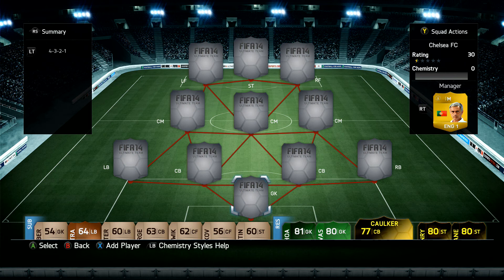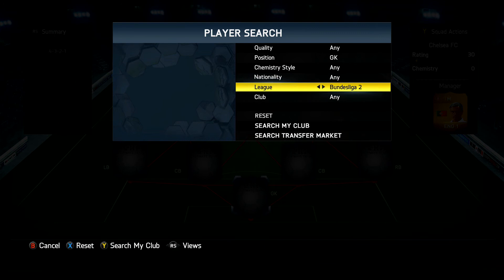My last squad builder was like a full Chelsea team with a second in-form Scherler, a load of Team of the Season cards including Cahill and Czech. But this one is just going to be pretty much a plain one — there's a couple of in-forms and a Team of the Season, which you'll see. Let's go into the League — we're going over to the BBVA.